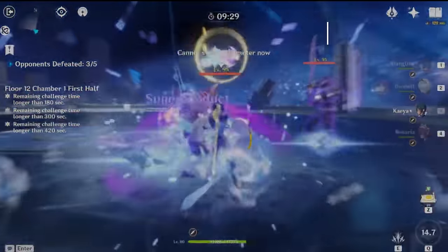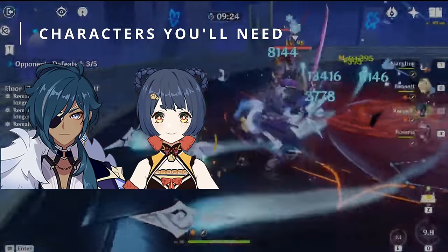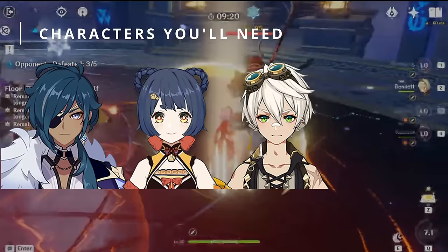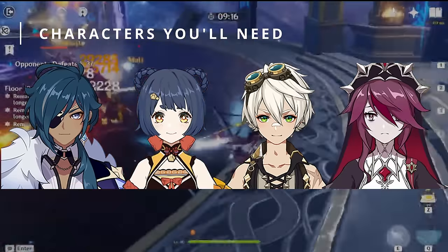To play this team you'll need Kaeya, who you get at the start of the game; Xiangling, who you get from beating Floor 3 of the Abyss; Bennett, who you get from the Star Glitter Shop or from wishing on a random banner; and Rosaria, who you have to get from wishing.